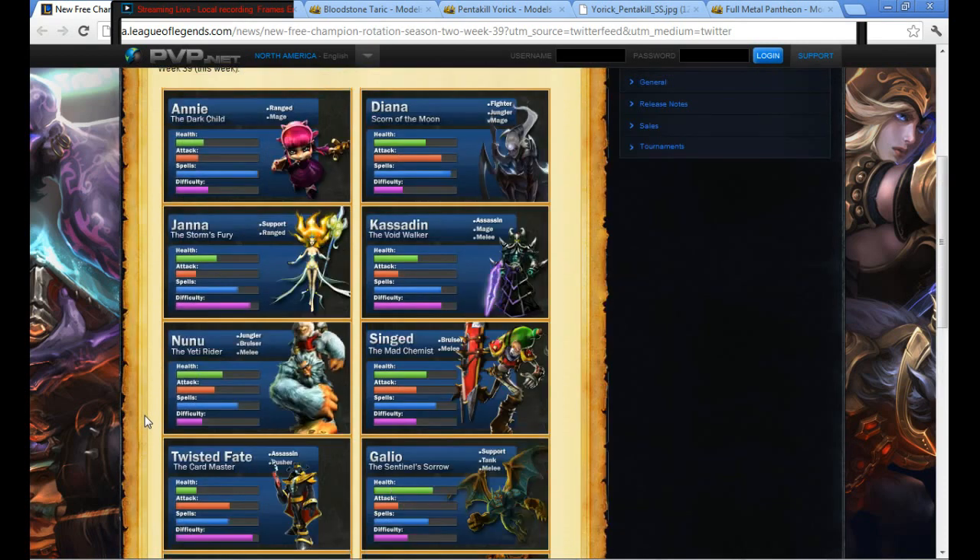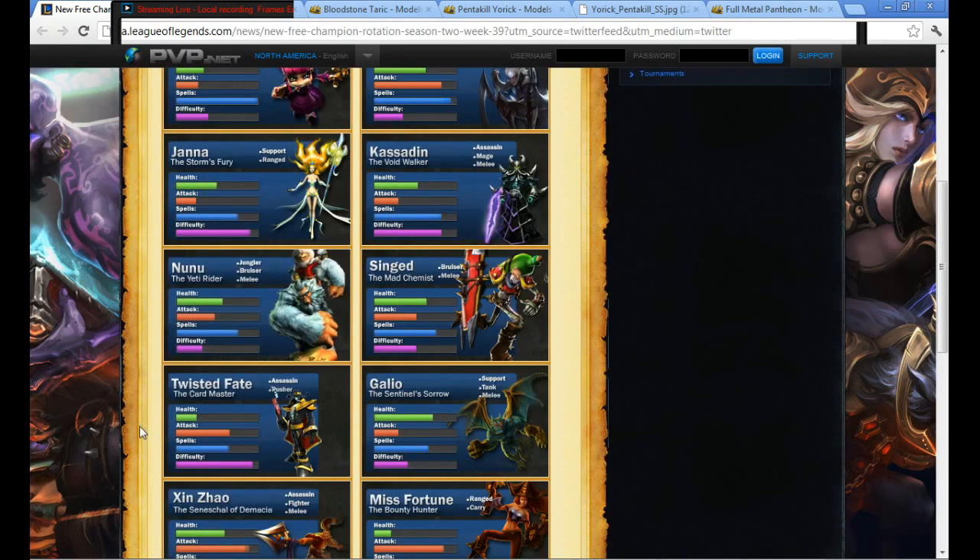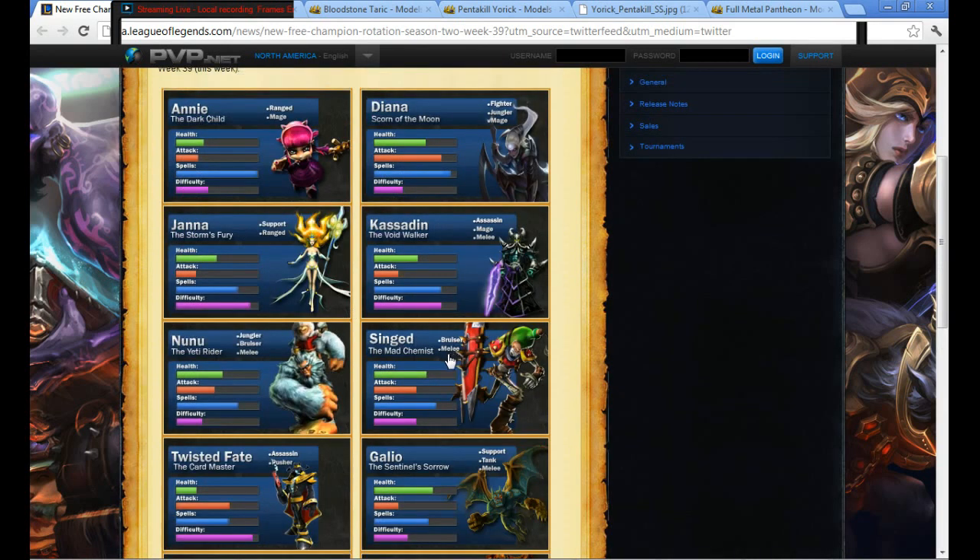Interesting free week. The main things I'm worried about are the potential of Galio and Nunu working together. Twisted Fate is annoying. Singed can be hard. I don't know enough about Kassadin, but Kassadin and Diana both have ways to close distance quickly and will do massive AP damage. So this week, I'm going to say stack your magic resist because it's going to be painful.